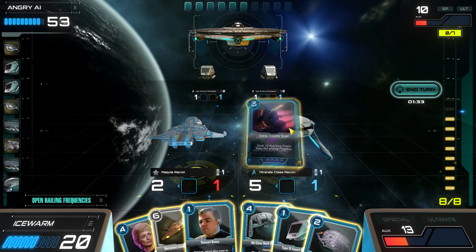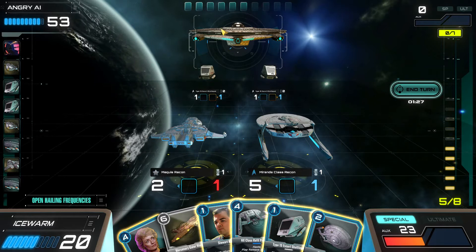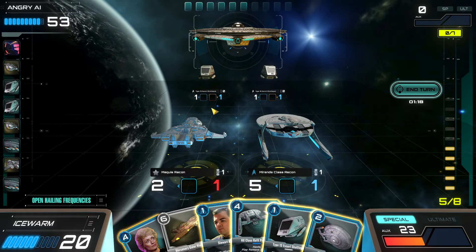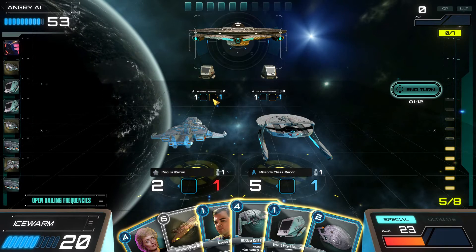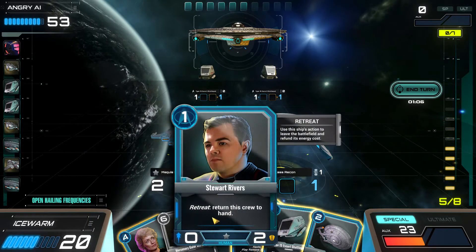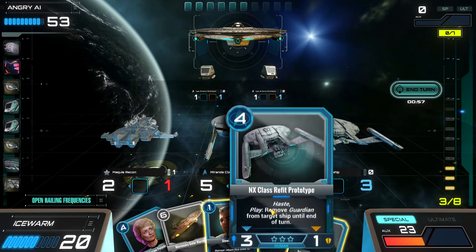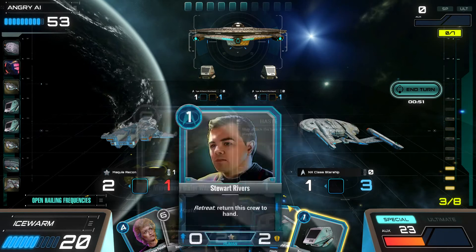Steal 10 auxiliary power from the enemy flagship. Auxiliary power refills that meter a little bit faster. That removes Guardian. One interesting thing with crew: if you put them on the blue side, they usually give a defense bonus; if you put them on the red side, they give an attack bonus. Some only really work on defense - Rivers and Pulaski are defensive.